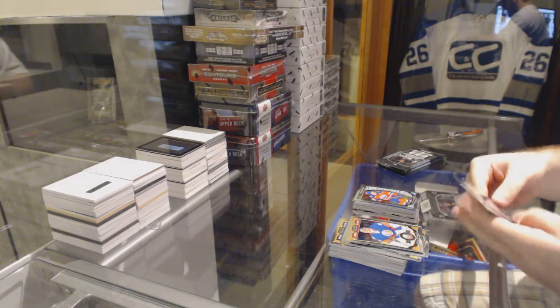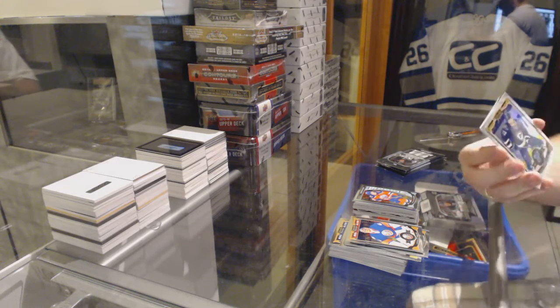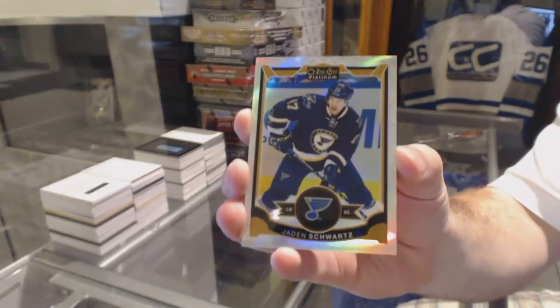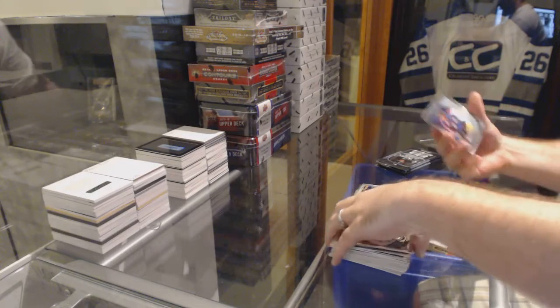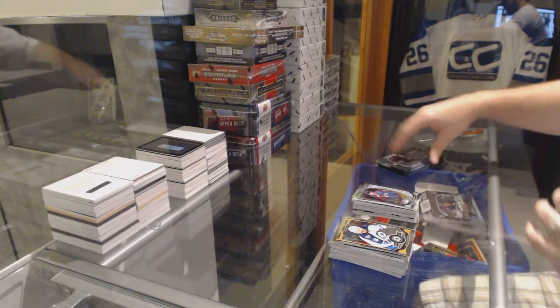We've got a White Ice, numbered to 199, of Jaden Schwartz. And a Miko Rantanen Marquee Rookie.